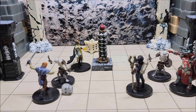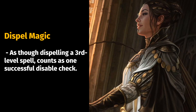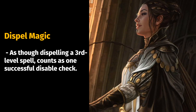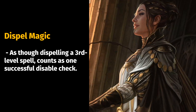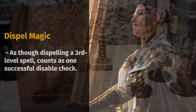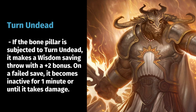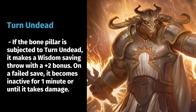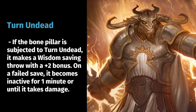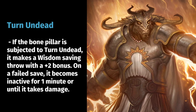A second countermeasure is Dispel Magic: this 3rd-level spell counts as one successful disable check, so a sorcerer could cast Dispel Magic and still need one successful Arcana check, or cast two Dispel Magic spells on the pillar. The third countermeasure is Turn Undead: if the Bone Pillar is subjected to Turn Undead, it makes a Wisdom saving throw with a +2 bonus, and on a failed save becomes inactive for one minute or until it takes damage.